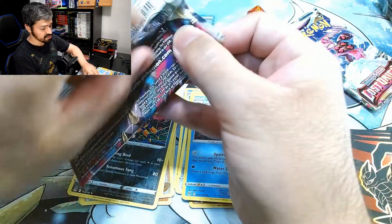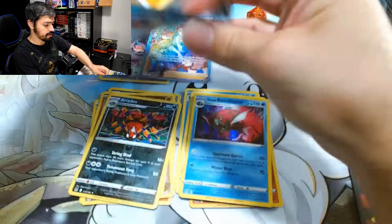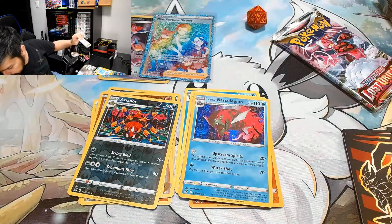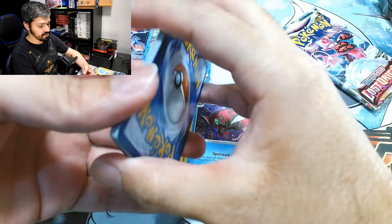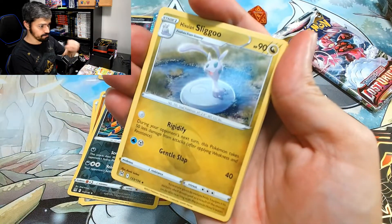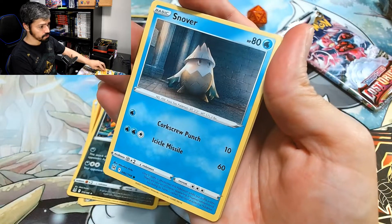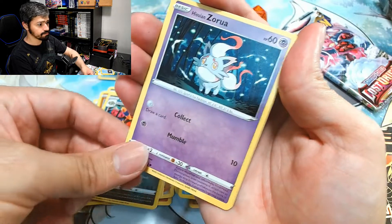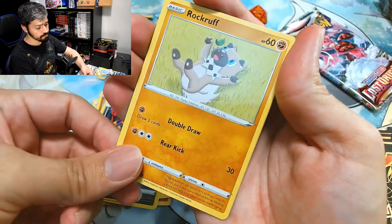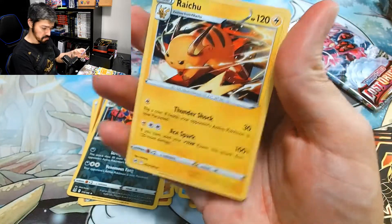Second to last pack. Let's see if we can get something else out of this one. We got energy, Rose Raid, Hisuian Slugma, Electric, Machop, Snover, Hisuian Zorua, Seel, Rockruff, a Reverse Holo Docklett, and a Raichu.